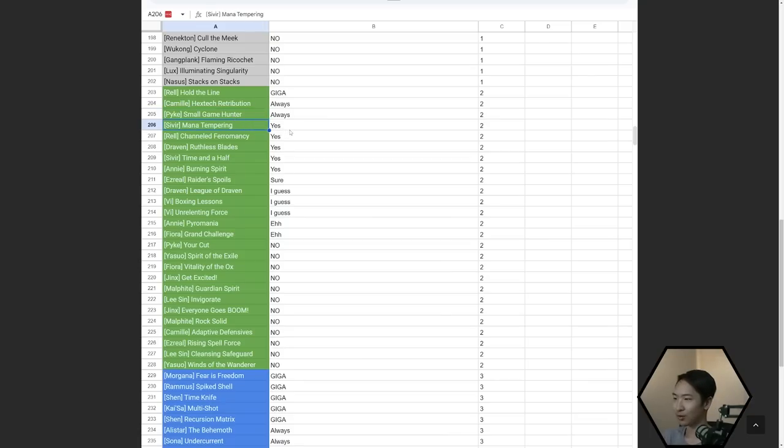Sivir Mana Tempering — only take this if you have the Infiniteam units. Channel Phramancy — that's for AP comps or any Rell comp in general. Ruthless Blades — if you want to reroll Draven, it's pretty good. Time and a Half — if you have the right items for Sivir or it gives you Sivir 2, then take it.